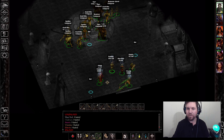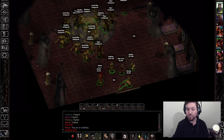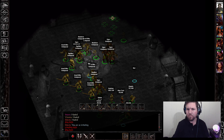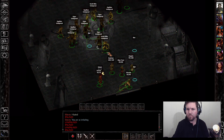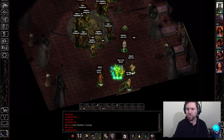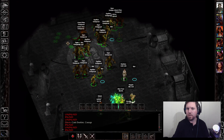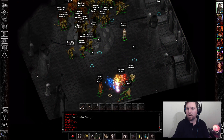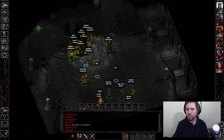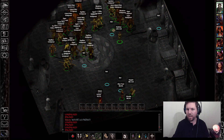I want to start with those arrows of dispelling and knock out any magical defenses that they have. Let's raise up our emotions. Oh, we already hasted everybody. Should have had Viconia cast some spells on me.